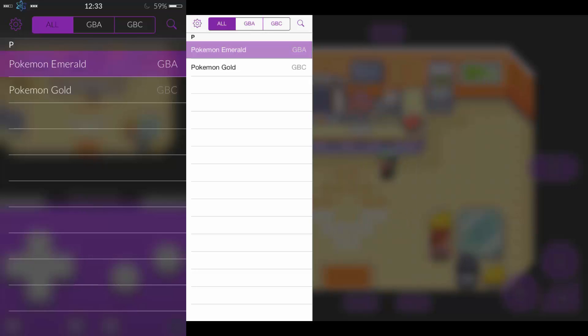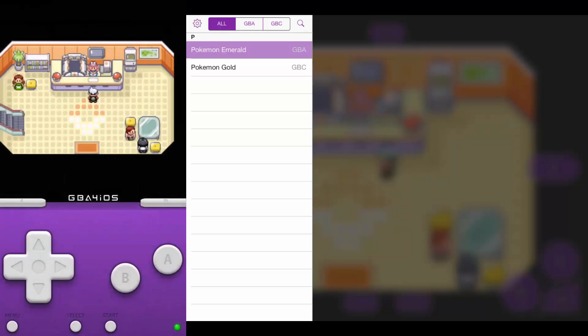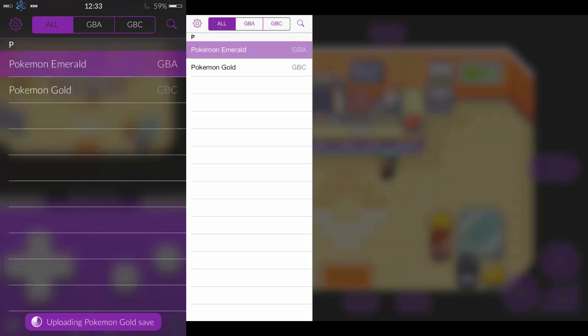First off, before you start this, make sure you've got your game preloaded. I've got Pokemon Emerald right here. I'm going to press resume now and you can see that I've got it preloaded on both my devices. So I'm going to return back to menu.